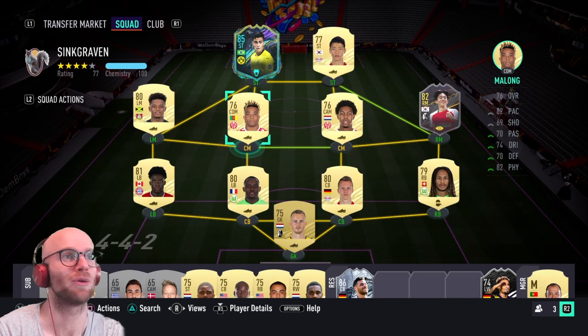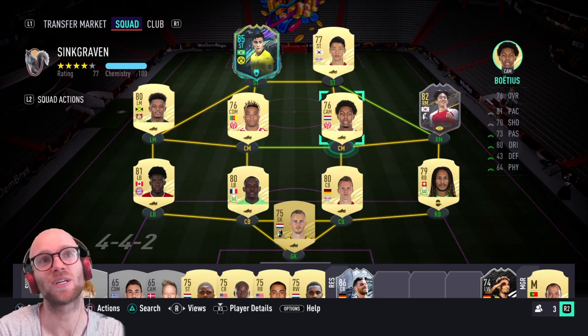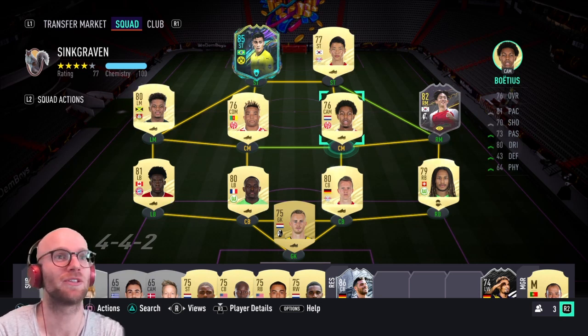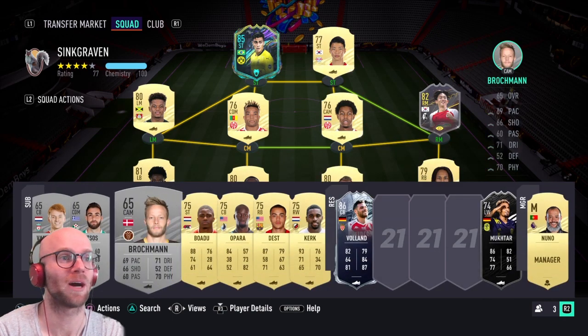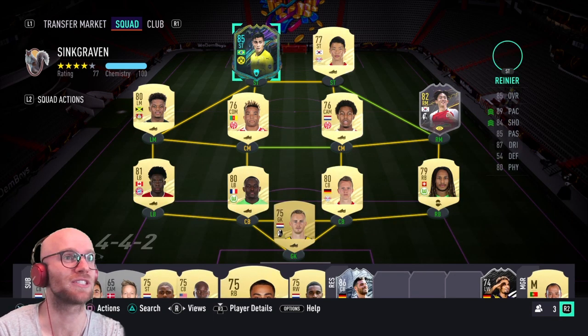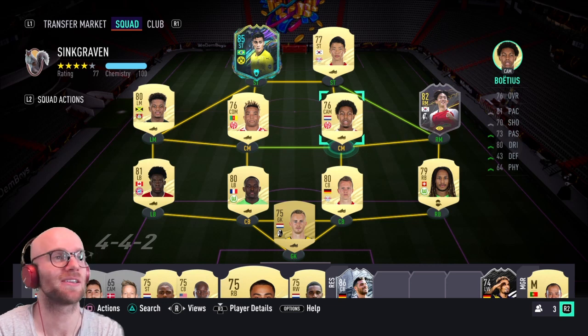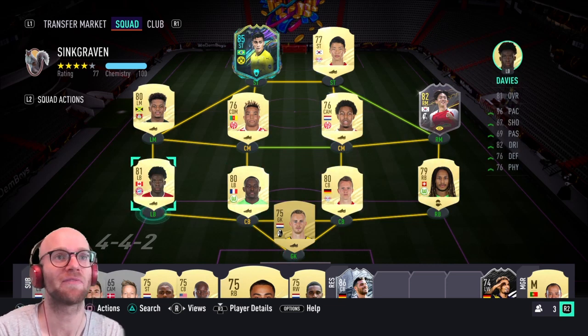In the center mid positions we have Mahlong: 82 pace, 70 defending, and 82 physicals — he'll be my CDM and is actually pretty good in managerial masterpiece, stopping many attacks. Next to him, Boetius is a filler position. He's one of the faster midfielders in the Bundesliga at this rating with 81 pace, but the defending and physicals are poor, so I'm going to sub him out straight away for Opara or Serginio Dest, both 75-rated and fantastic defensive subs.